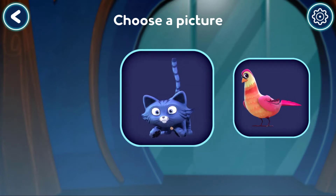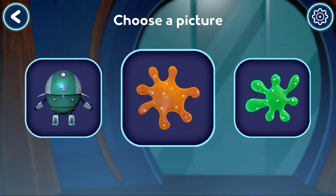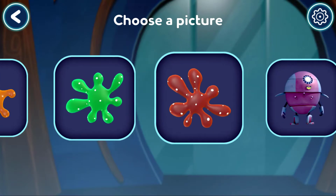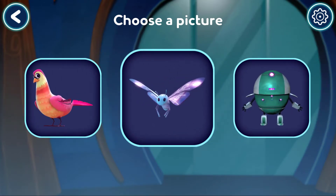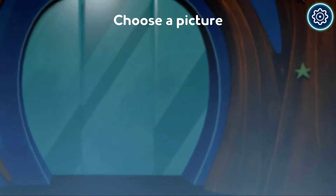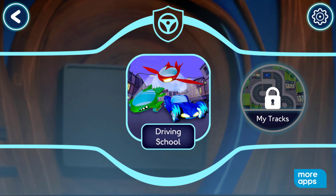Great work! Tap a button to choose your picture. Where do you want to go? Driving Academy — we should go to driving school first.